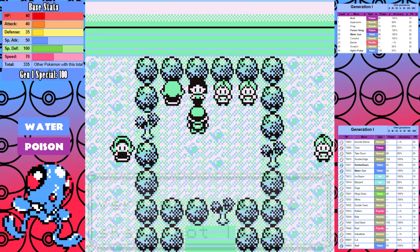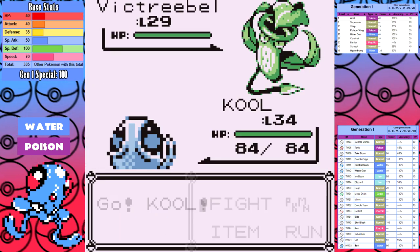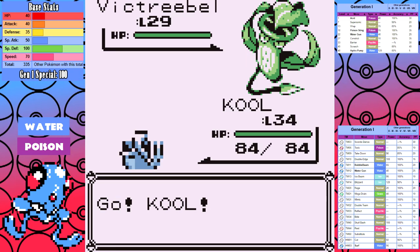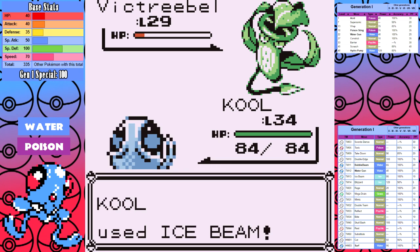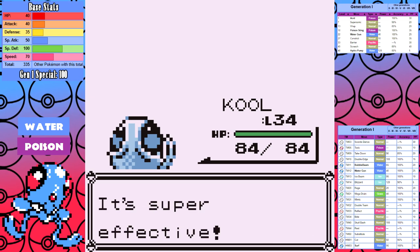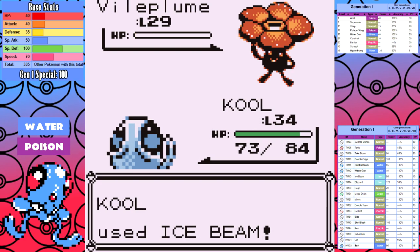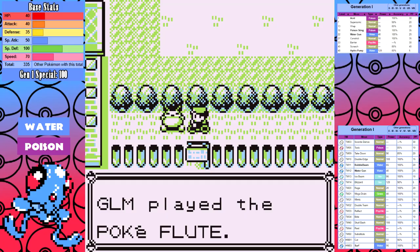The first Erika attempt goes absolutely worst-case scenario — while we aren't weak to Grass, there's not much you can do when you get put to sleep and then get Razor Leafed several times until you die. The second attempt turns out to be a fluke: Victreebel is a two-shot from Ice Beam so if it goes for another move or misses it's over. Tangela goes down to a single hit. Vileplume can take a hit but look at the pathetic damage Mega Drain does — no problems here.